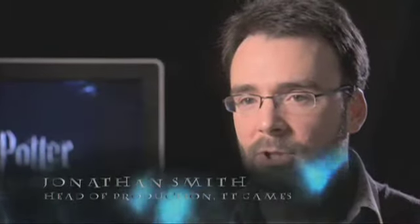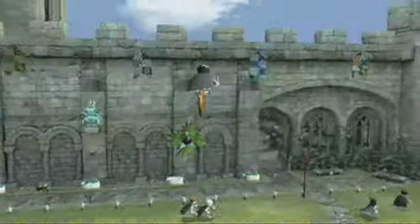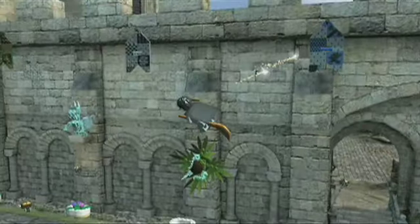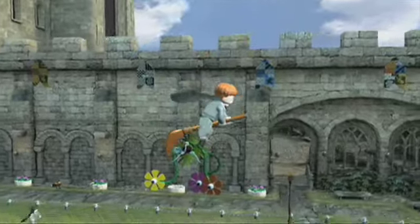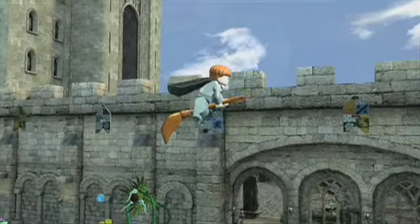One of the things that everyone on the team most enjoys is seeing how individual characters can be given their personality in Lego form. Harry's pretty skillful — he can whiz around on the brooms, he's able to fire bolts. With Ron, he's not quite so good on brooms, not quite so fast. When he's rising up, he gives it a bit of a kickstart, trying to sort of push himself along.